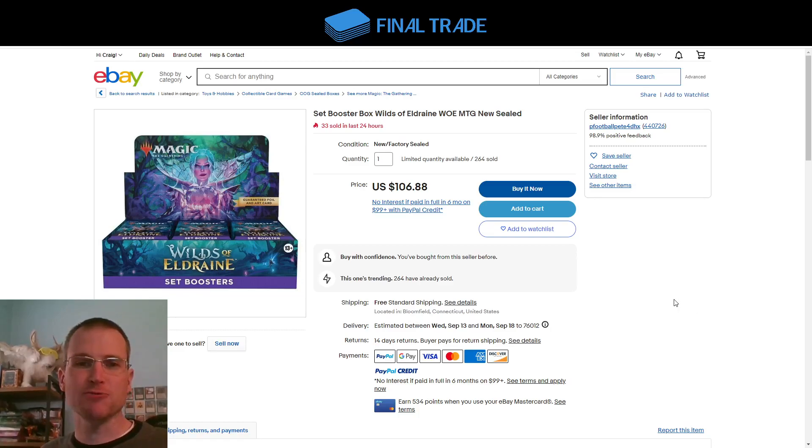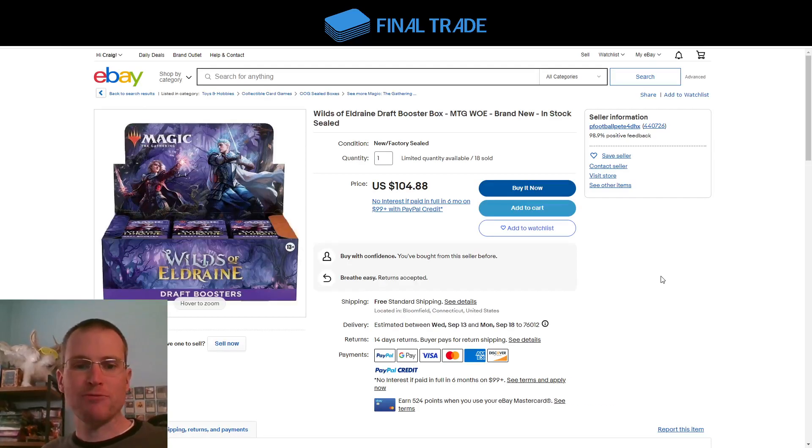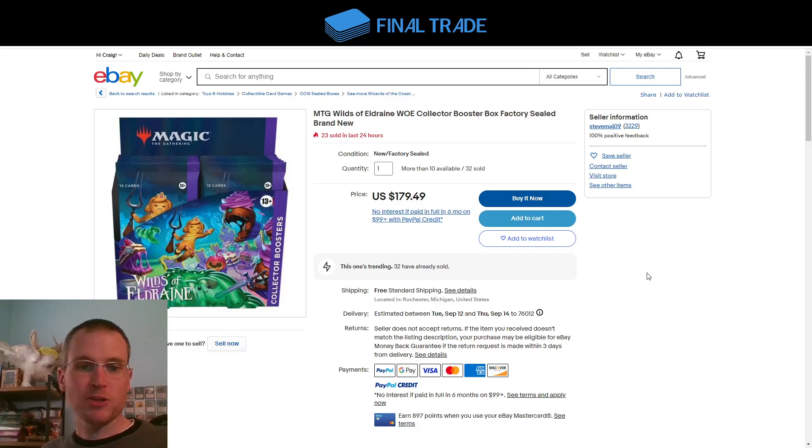First off, Wilds of Eldraine is in full release as of today. Set boxes over on eBay at $107 and Draft boxes also on eBay at $105. Of course, the set box is a much better value because they will have more rares, more mythics, that list slot, lottery ticket, and other treatments. That's Wilds of Eldraine.